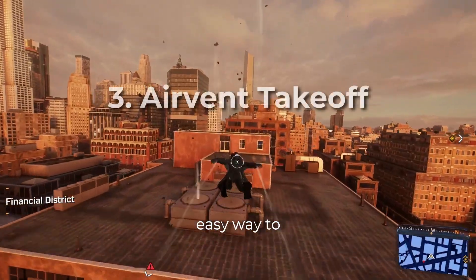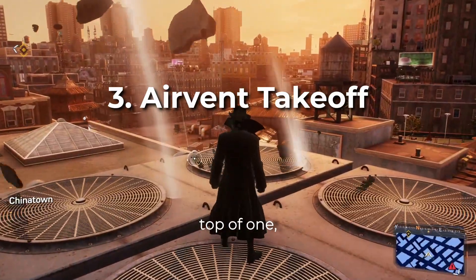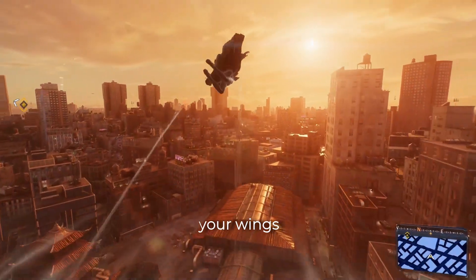Air vents are an easy way to maintain airtime, but if you find yourself on top of one, simply jump and deploy your wings to take off.